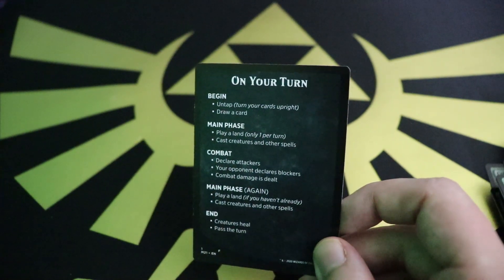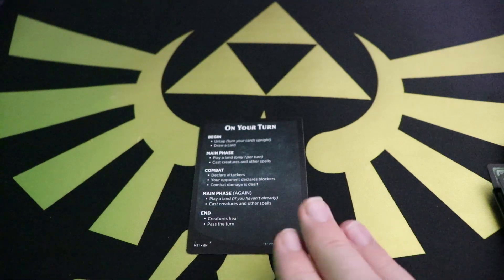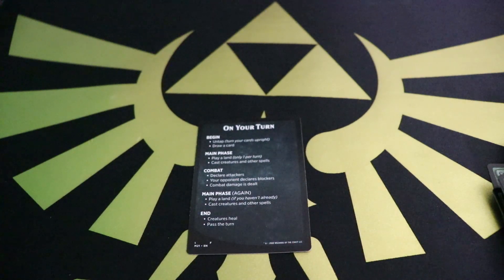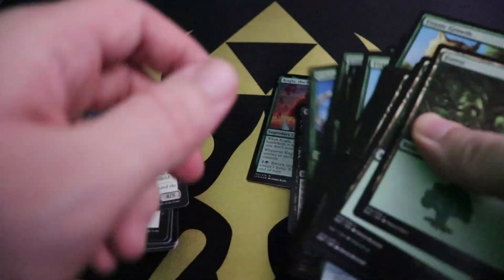The turn guide doesn't even cover discarding your hand. This is something important to note: if you're going to teach somebody Magic: The Gathering, don't overload them. Don't give too many details all at once — start with the basics, the same way a video game would. On the first level they don't throw every obstacle at you; they let you acclimatize and build upon that. That's the best way to teach somebody Magic, because Magic is a very complex game.